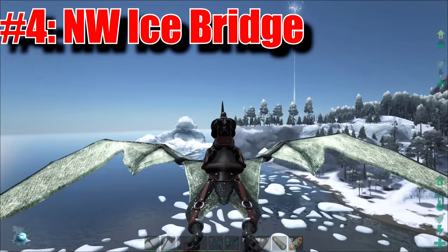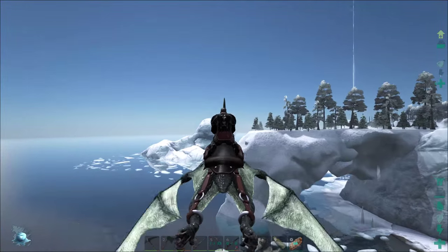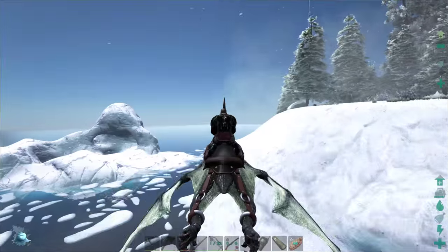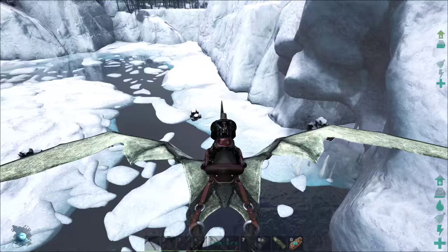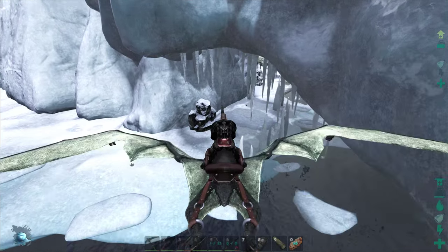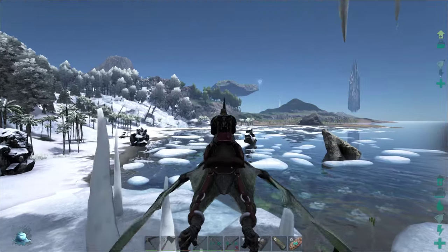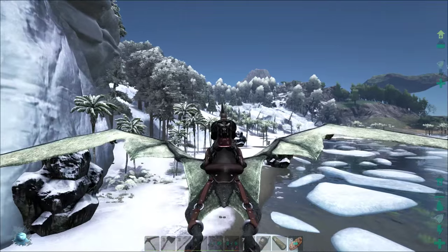Coming in at number four is the Northwest Ice Bridge. If you haven't been over in this area, you've missed out on a pretty awesome structure — it's a bridge kind of built out of a glacier that could make for some amazing building ideas. Underneath you have tons of oil and tons of polymer, which comes from the penguins located in this area. There's a whole little area under here with stalagmites and stalactites that you can play with and build however you want.